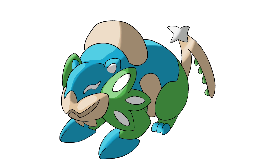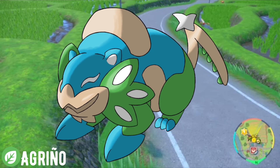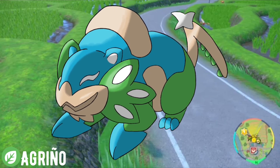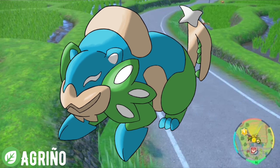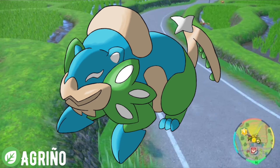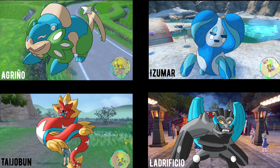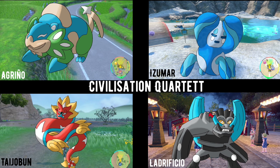However I accidentally stole the color scheme of a Pokémon line by PewDieCity Gym — I hope you're fine with that, Gym, if not, sorry. Anyways, here we have the pure grass type Agrinho. The name is a fusion of Agricultura, the Spanish term for farming, and the Japanese term Nojo which means farming. Agrinho, together with Taichubun, Ladrepikyu and Izuma, formed the civilization quartet.